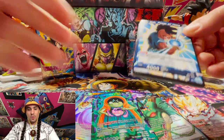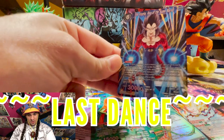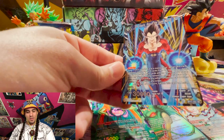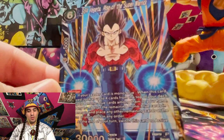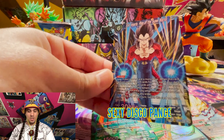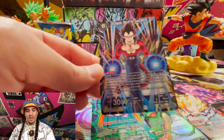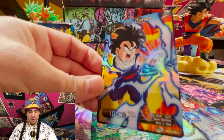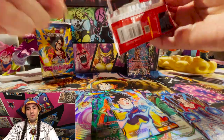We only got one super rare so far, so I'm feeling another — oh, spirit fingers Vegeta! I think this is one of the best looking SRs in the game. You can see Vegeta just walking down the catwalk, he's got two big balls of energy in his hands blasting disco lights. This card lets you draw four, untap four, or put four into your energy — he's an amazing card.